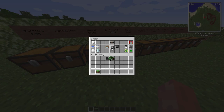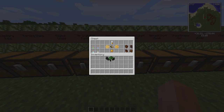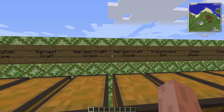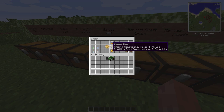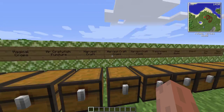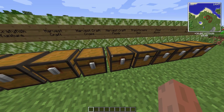The next one is the Harvestcraft mod, which has three sections: a miscellaneous section, a crops one, and a food one. The miscellaneous section has bees, honey, jelly, and different colored candles that probably work like torches. The crops section has different berries, more seeds, and trees, and they give you corresponding foods.